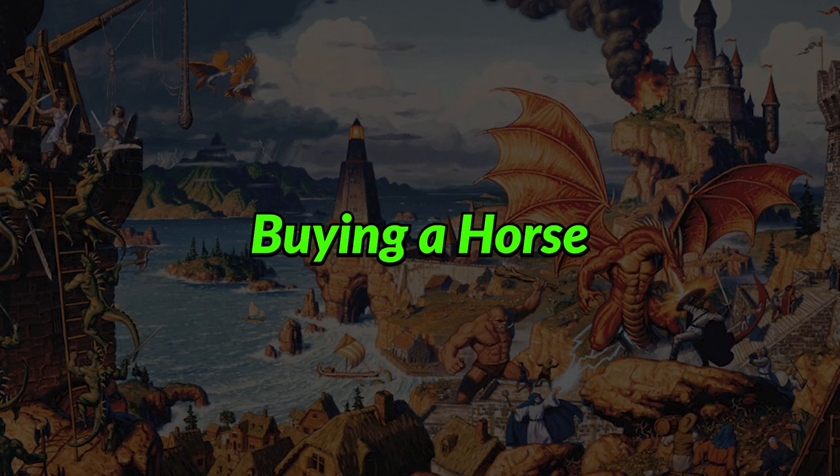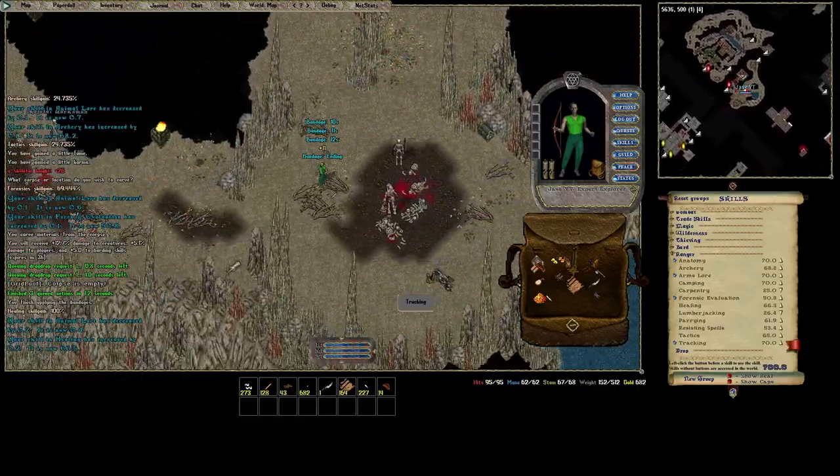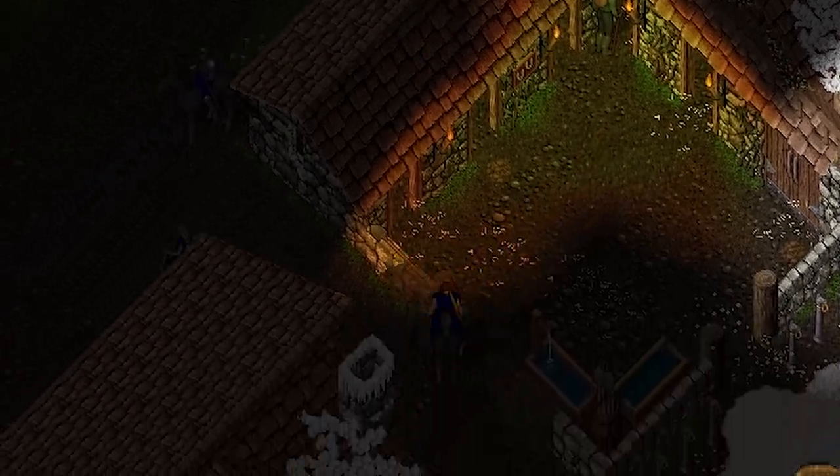Once you get familiar with running, attacking, and using your skills, the faster you'll be able to collect money. Collect 750 gold for a horse — head back into the dungeon and keep training. Remember to watch your health and supplies. Once you collect that gold, head to the stable master and say 'vendor buy'. Congratulations, you've made it — adventure awaits!